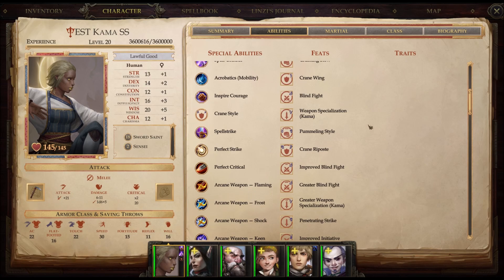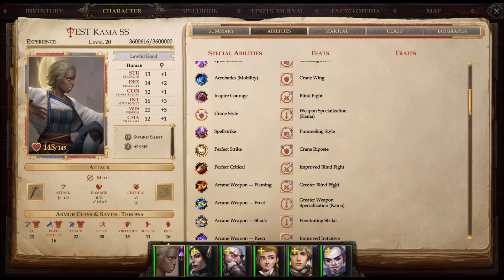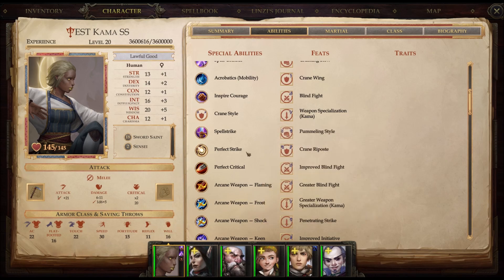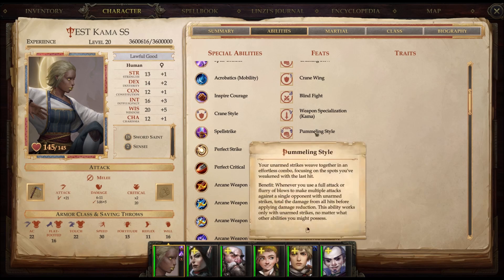We went straight up Blind Fighter here with the monk theme — Blind Fight, Improved Blind Fight, and Greater Blind Fight. Don't know if it's necessary to go that high, but I figured I'd give it a shot. We went Weapon Specialization and Greater Weapon Specialization so we get extra damage with our Kama — plus 2 and another plus 2, making it plus 4. Pretty good damage even with low Strength. If I need to penetrate some damage resistance, I could switch to an Unarmed Strike and use Pummeling Style to help capitalize on that.